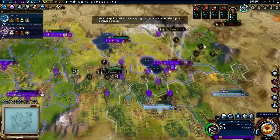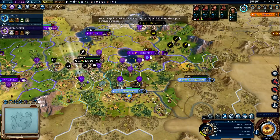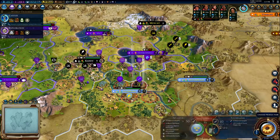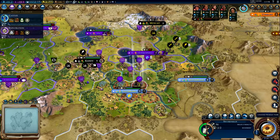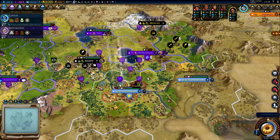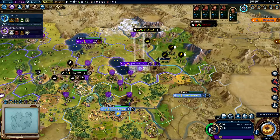We can promote that guy to a swordsman finally. This guy is still healing up, sadly. We don't want to be doing stupid stuff like that — just fortify and spot, fortify and spot. 14 turns — what can we do? Not a lot, we already have a governor there.